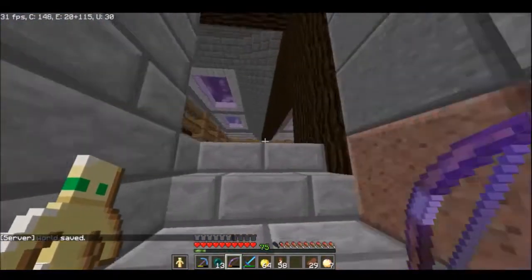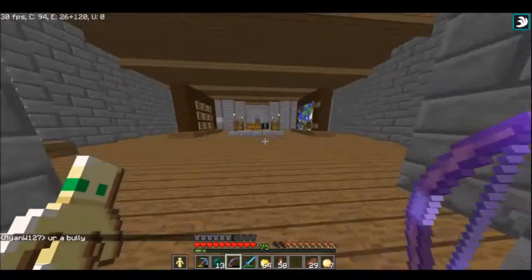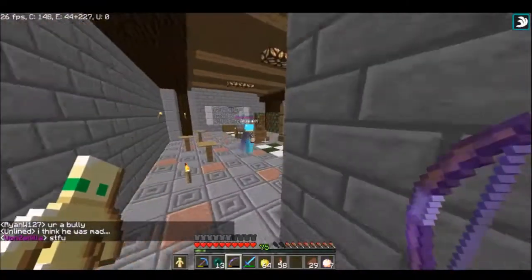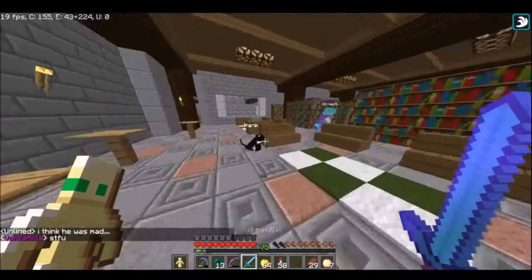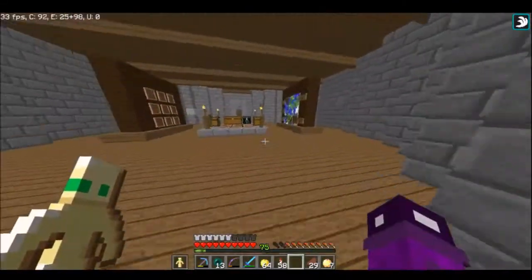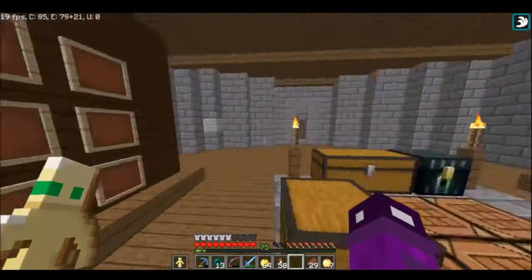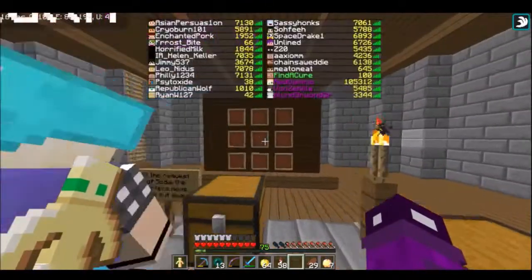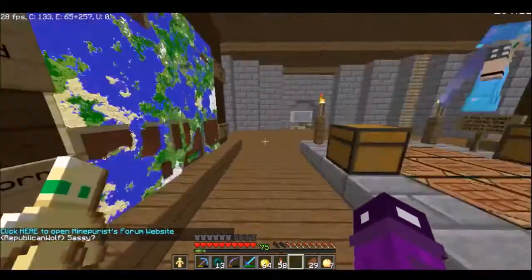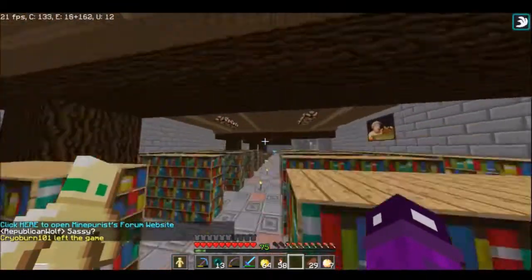Soda's actually building a new base now. For real? Yeah. Isn't he satisfied with this base? All right, so here's our map room — oh wait, it's a cat. I think this one's an invincible one. All right, so this is our map room. We took down the Winter's map for obvious reasons — people using the seed — but this is a map of spawn.